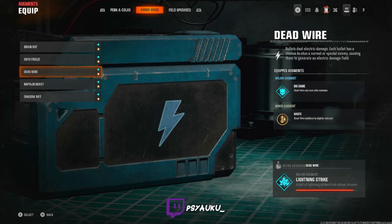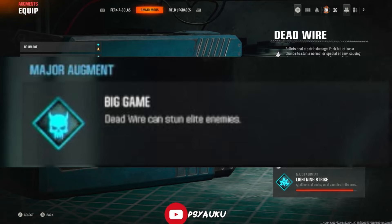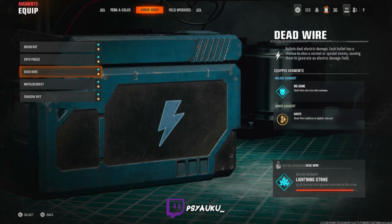Next ammo mod on the list is the good old classic Dead Wire. Dead Wire in this game is alright at best — I want to say it's as good as BO3's, but it's definitely better than the nerfed version in Cold War. It's in the middle, best way to put it. For major augments, you want to run Big Game, which allows Dead Wire to stun elite enemies more effectively. I like it to calm down Mangler spamming in Liberty Falls, Terminus, or possibly the next map Avalon.